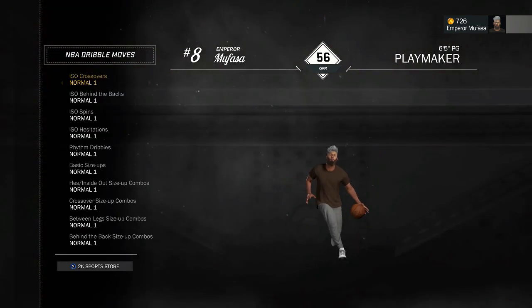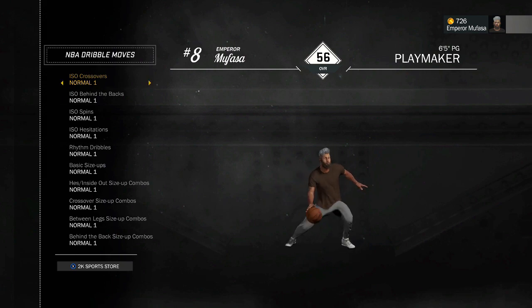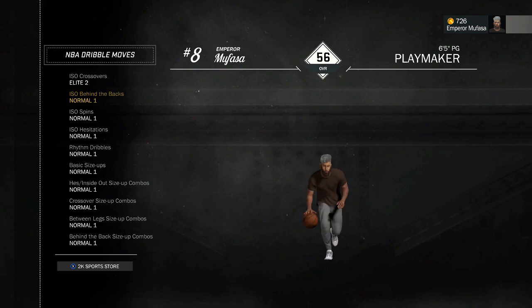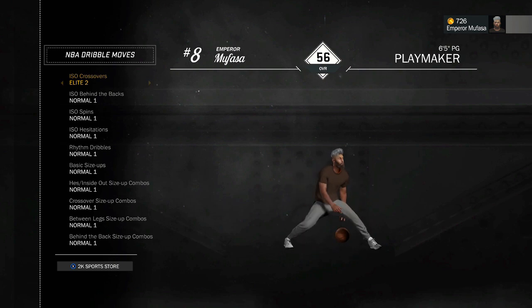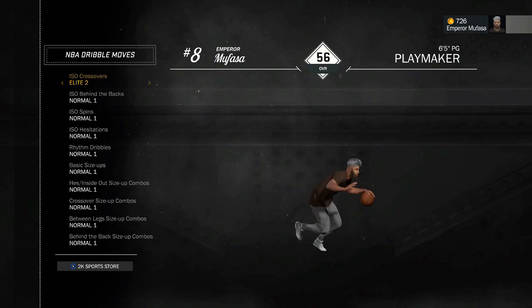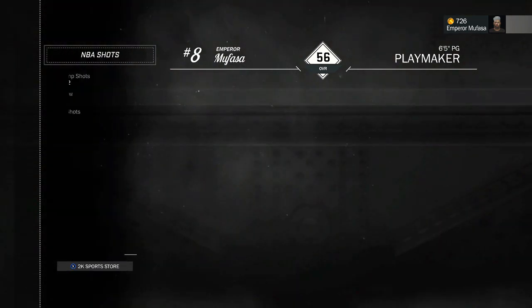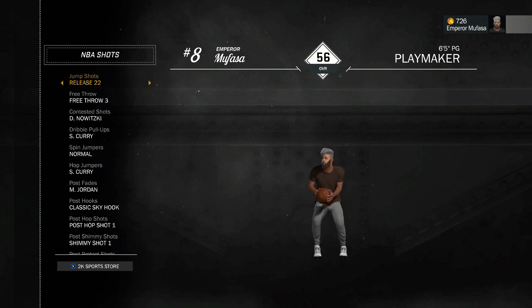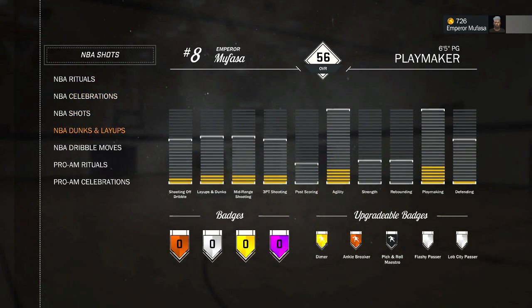As you guys can see right here, my ISO crossover is Normal 1 — that is the crossover everyone starts off with. Like I said, I did purchase Elite 2. In order to change it, all you simply have to do is flick right on the left analog stick — easy as that. As you can see, there it is: Elite 2 ISO crossover. I cannot change any of my other moves because I have not purchased any. Once you get to the ISO crossover it shows little yellow arrows on the left and right side, indicating you have more moves in that section. And as you guys remember, I showed you my jump shot said Release 22 — it did not say equipped, but as you can see right here I do have it equipped. They just organized all these moves in a really weird way. I just wanted to clear this up for you guys because I know you had these questions — it was weird for myself to find these moves too.